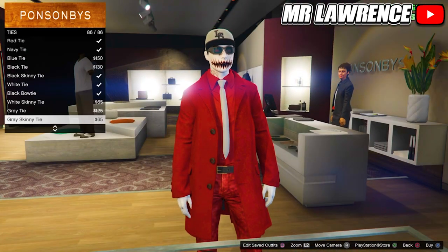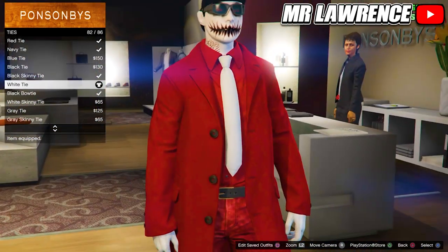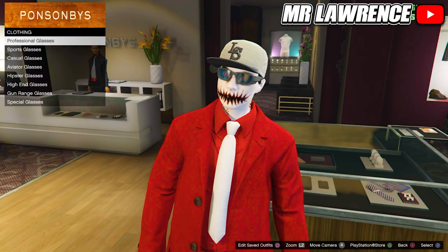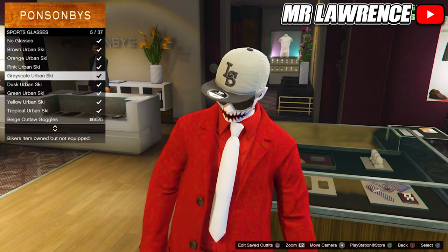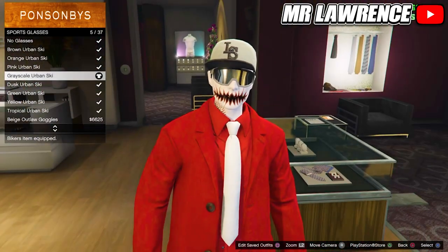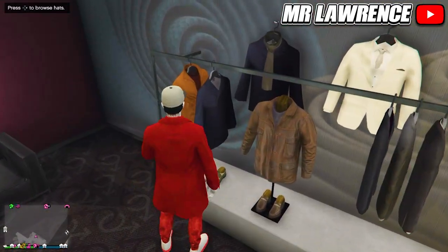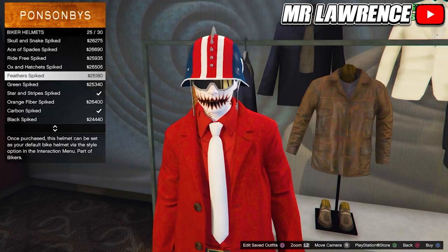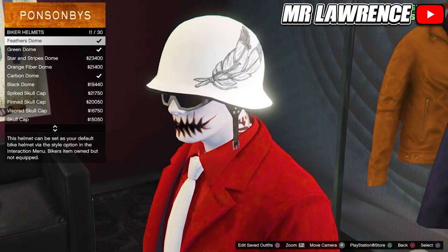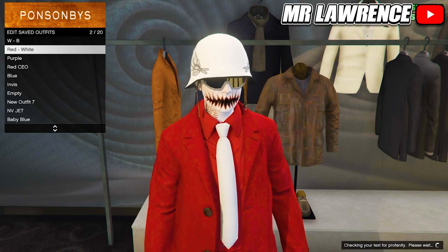Go back once, then to ties, scroll up and equip the white tie. Now equip the grey sport glasses. Then go to hats, biker helmets, and purchase the white domed spiked helmets or the ones without spikes. Now save this outfit in any slot and go to the ammunition store.